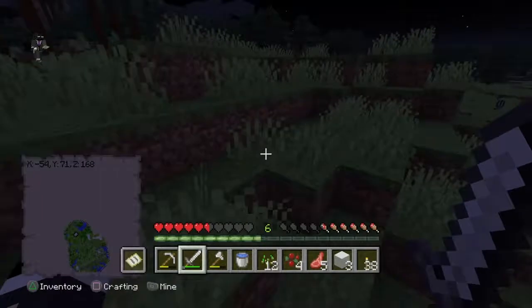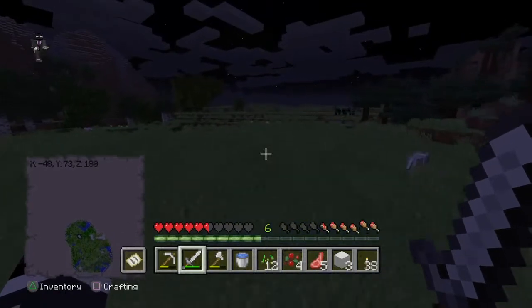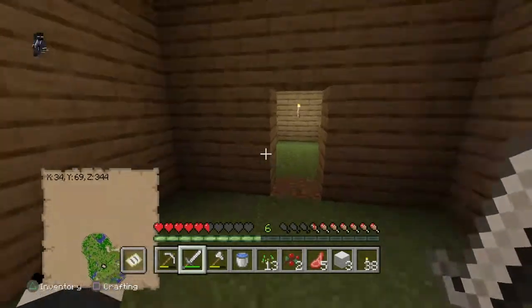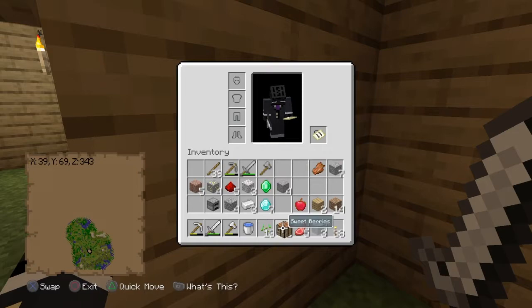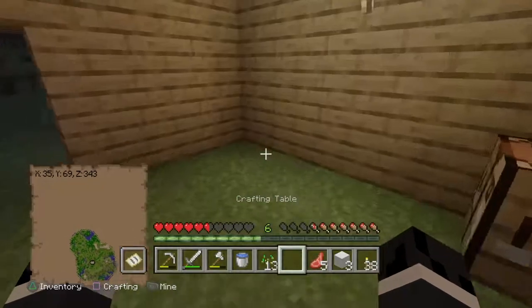Two sheep and three sheep. Now that we got all the wool that we need, we're gonna head back to the ramp, head back home, and make the bed. All right, now we've made it back to the base. Now I just want to make me a bed.